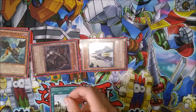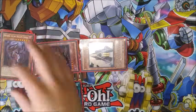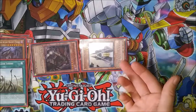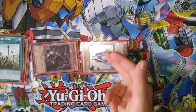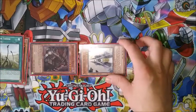In this case we're going to send Zephyrus the Elite to the graveyard. You can already see we have a rank four play set up, but we're not done. We're going to activate Dragon Shrine to send Destrudo to the graveyard. Now, does it really matter who you target with Destrudo? Actually no, because Summoner Monk can't be used as synchro material.